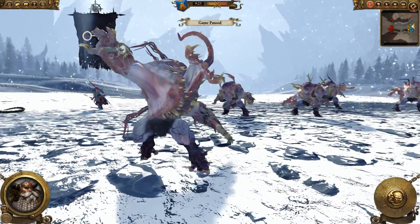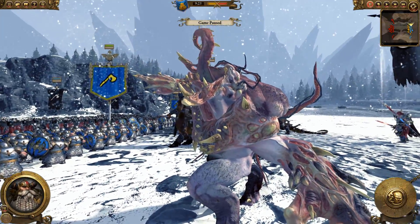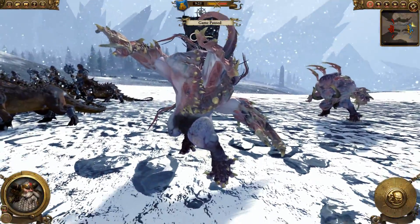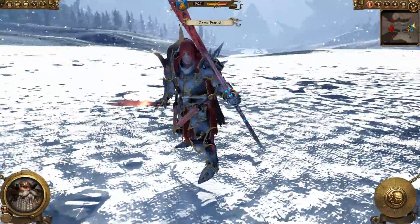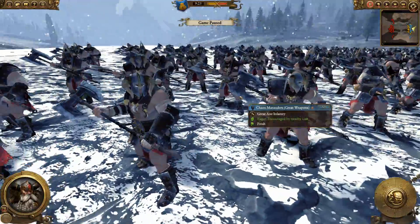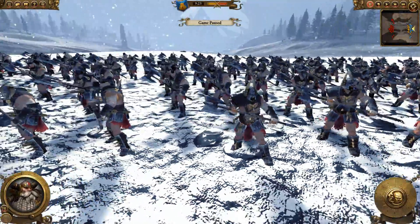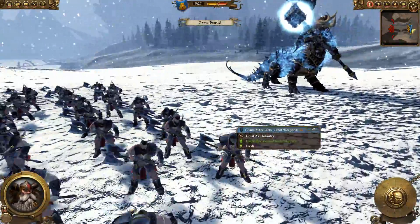And then look at these — Chaos Spawn. Disgusting. Look at that tongue. Oh my god, these guys are really gross, but I'm just glad I'm not fighting them today — I'm glad they're fighting with me. And then for a mage, he has a Chaos Sorcerer. He looks really cool as well, got the nice Chaos armor. And then back here he has some Chaos Marauders with great weapons — the two-handed axes. Isn't it a little too cold for that uniform? But hey, those guys are crazy.